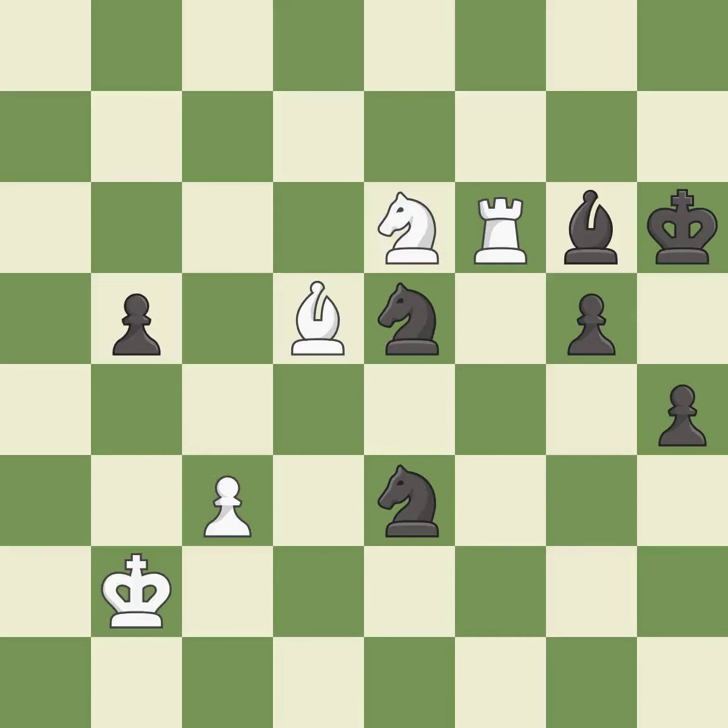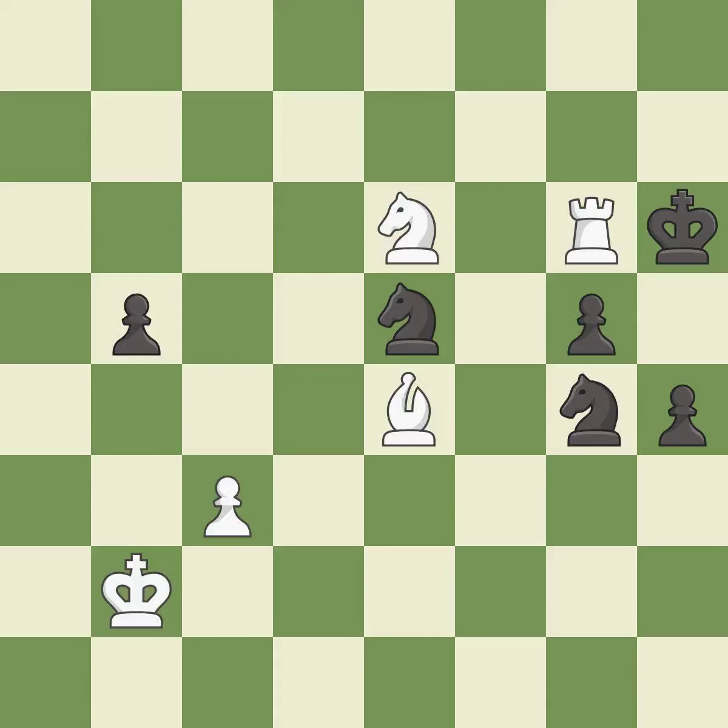This blocks the check from an opposing rook — it is best. This loses material — it is a mistake. This wins material — it is a great move. Placing a rook behind an opponent's passed pawn can inhibit the pawn's ability to promote — it is best.